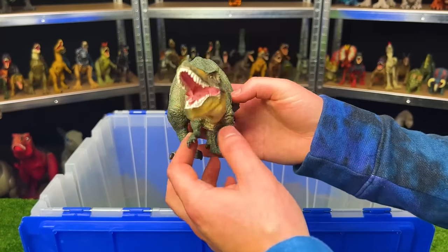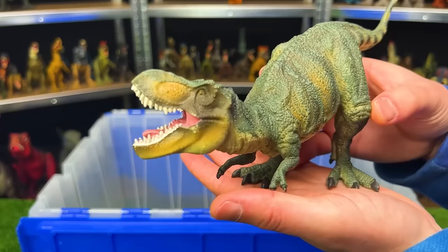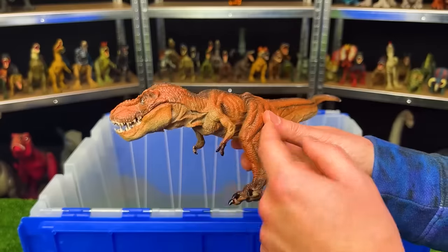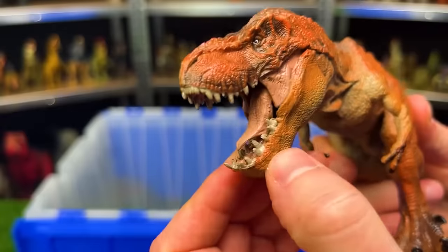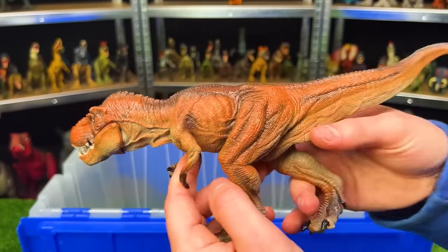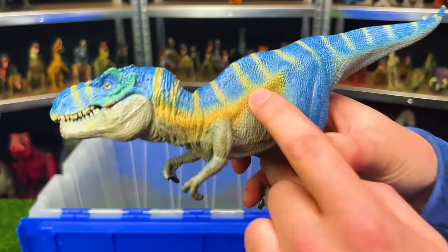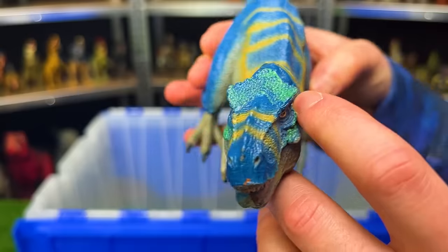Here is a dark green model T-Rex — you cannot move any of its body parts, so it is standing in this awesome roaring pose just like you've seen in the movies. Here is a bright orange or red model T-Rex where you can open and close the jaw. This figure looks quite a bit more muscular than a lot of the T-Rexes. Here is a super bright model T-Rex — it's got bright blue along the top of its body, gold stripes, a gray underbelly, and some teal coloring right along its face.